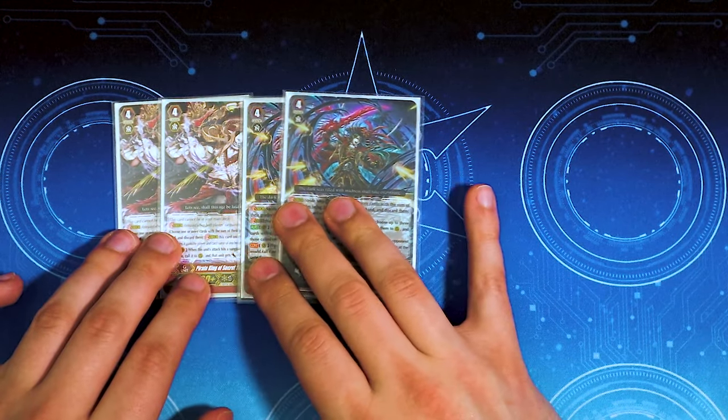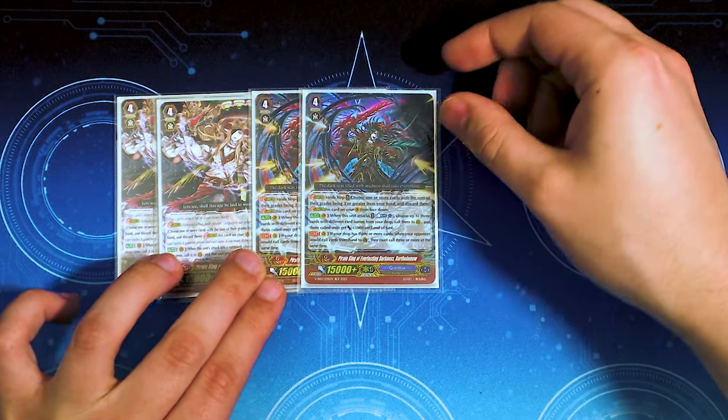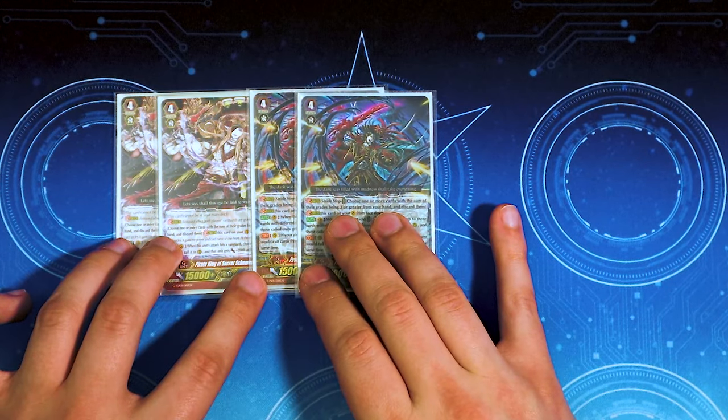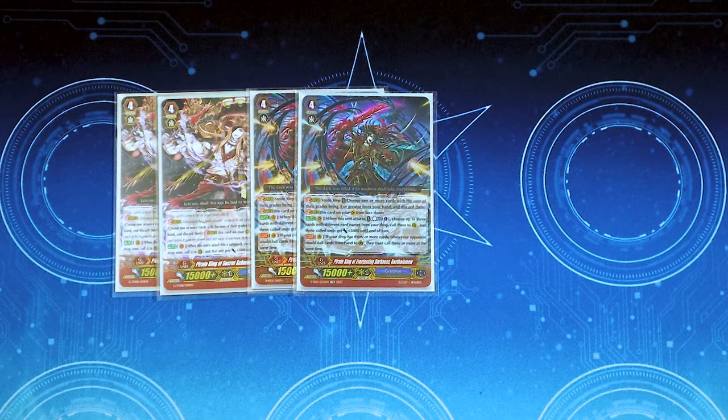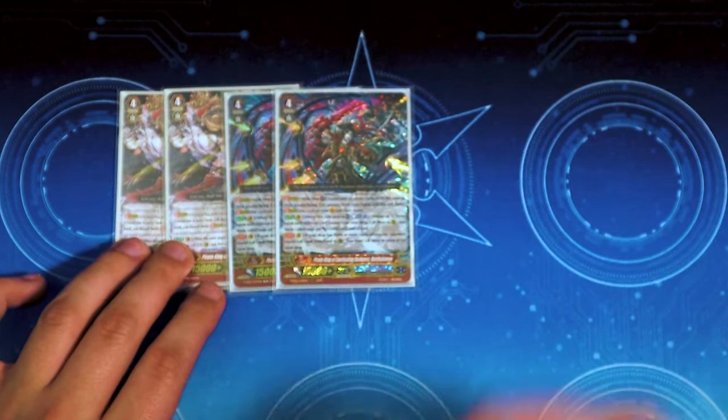We're running two copies of Bartholomew with All of You — kind of a finisher, but also a mid-game card. When it attacks, Counter Blast 1, choose up to three cards from drop, call them to rear and they get 5k. The second skill is crazy: when your drop zone has 30 or more cards, your opponent must call three cards at a time when guarding from their hand. So every little attack up to around 60k, they've got to guard with three at a time from their hand — it's a hand killer. It calls three more things when it attacks. I'm running two copies so I can use one mid-game and one as a finisher.